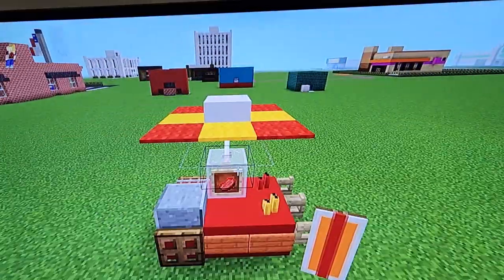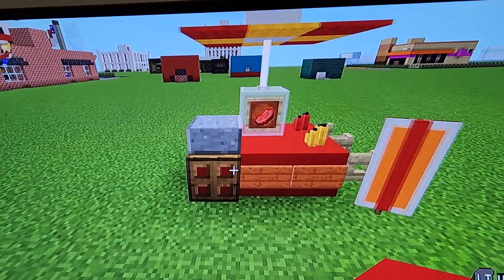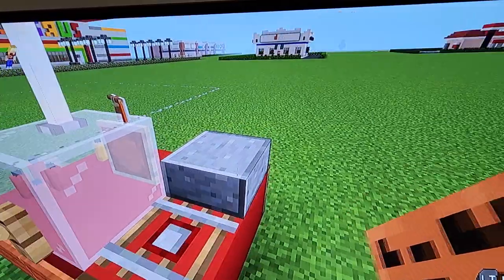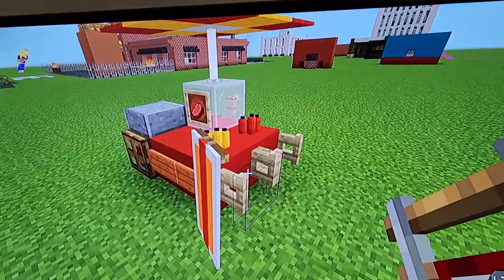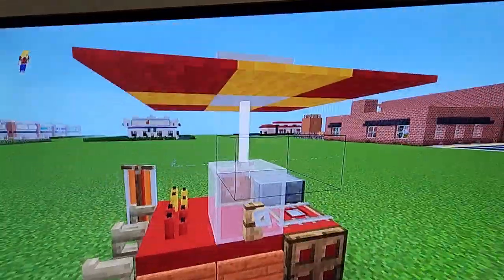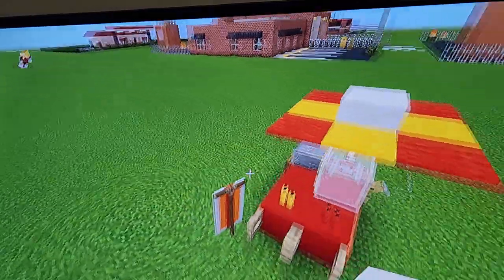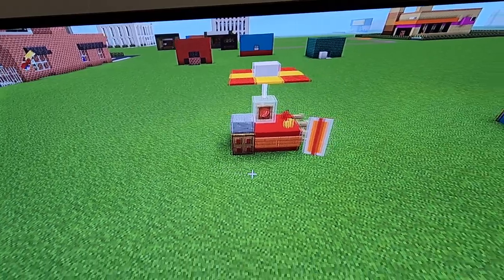Let's just get on into this. For this you're gonna need red concrete, oak trapdoor, acacia sign, polished andesite slab, detector rail, birch fence gate, white stained glass block, end rod, and quartz slab. And obviously we're still gonna need a few more things, but that's the majority of what we need.